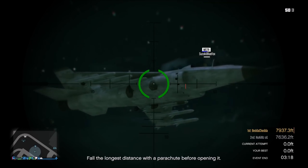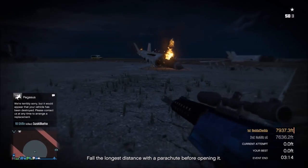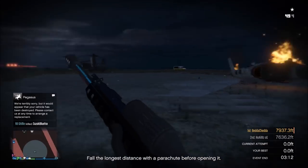If you have a squad, you can coordinate your loadouts too. Say you get three people with FMJ Rounds on their sniper, and then you all shoot at the same jet — it will go down pretty quick.